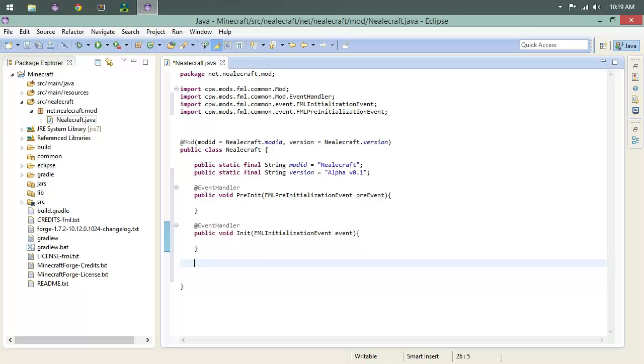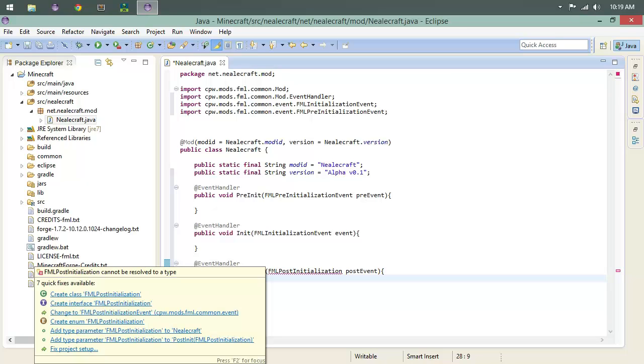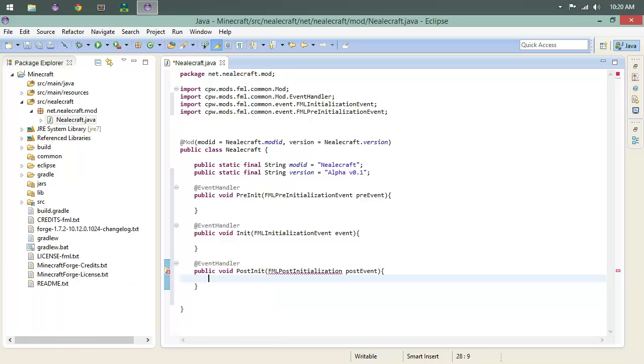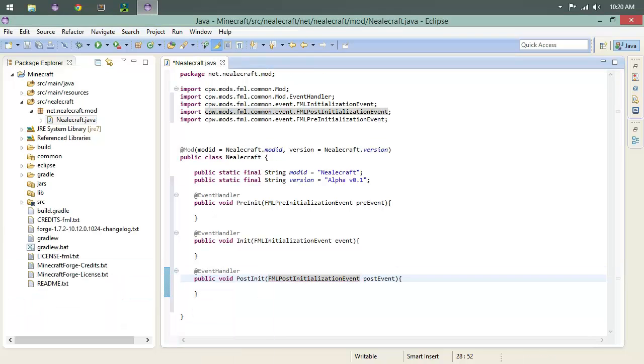The second method is `public void init(FMLInitializationEvent event)`, and the third is `public void postInit(FMLPostInitializationEvent postEvent)`. Make sure to spell 'initialization' correctly — Eclipse will flag it and you can use the quick-fix to select the right import. Once all three are imported with no errors, this is the base structure of our mod.